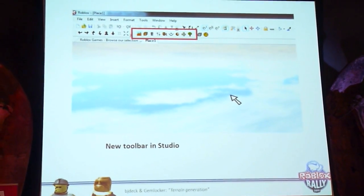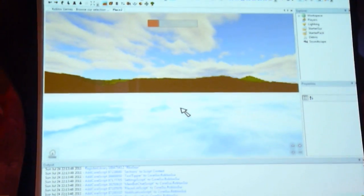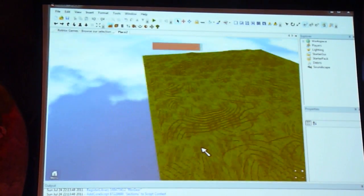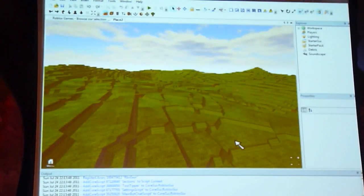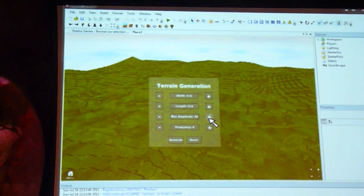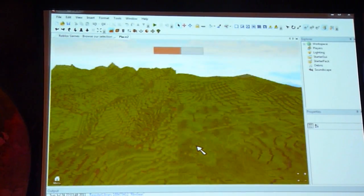Studio will have a new toolbar just for terrain generation with new icons. You start by generating the terrain by clicking on the first one, and you have a couple of options. When you generate, it actually generates most of the terrain — it takes a while because it generates millions of blocks. The terrain is smooth, not just blocky. We insert special types of blocks called wedges that are designed to connect with each other, so the resulting terrain feels really smooth. If you start tweaking the parameters, you'll get a very different type of terrain — making it more hilly, and as you can see the terrain looks very different. You can still walk up all of the hills with just the character because they're smooth.